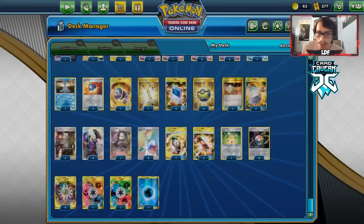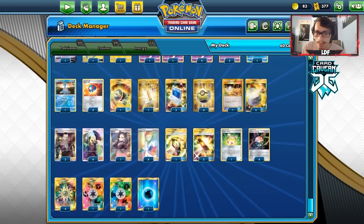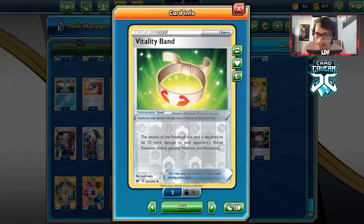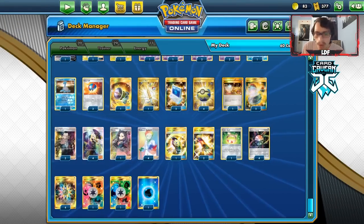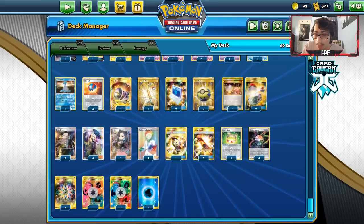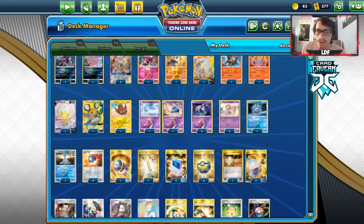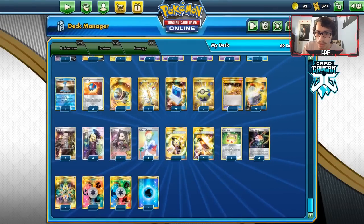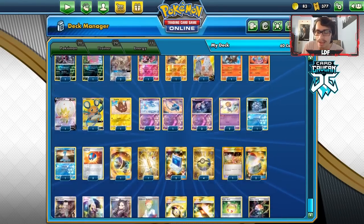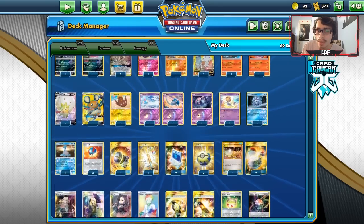Two Boss's Orders, four Cynthia, one Marnie, four Research, one Counter Gain — Counter Gain works with Mesprit and Entei. Two Escape Board for free retreat on the Lake Trio if you start with one. One Vitality Band for extra damage. Four Aurora Energy, four Rainbow, one Unit, and one Water. If I were to make changes, I'd add more energy — maybe a Metal Energy for ADP, another Water Energy, or another Unit Energy since we have more Unit types than anything else. But that's the list — let's try it out.